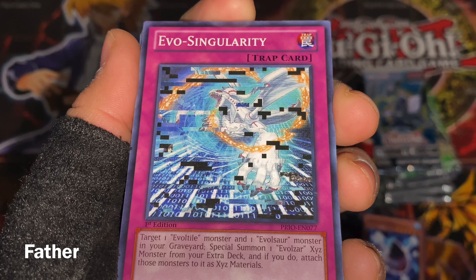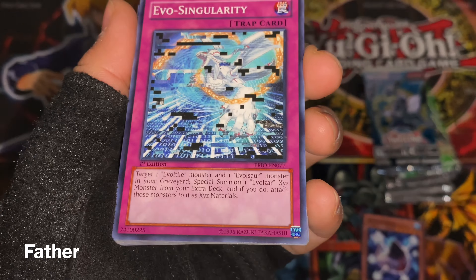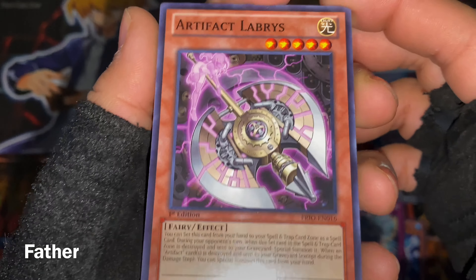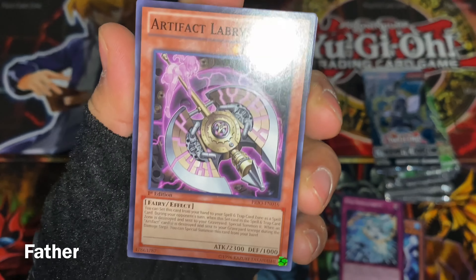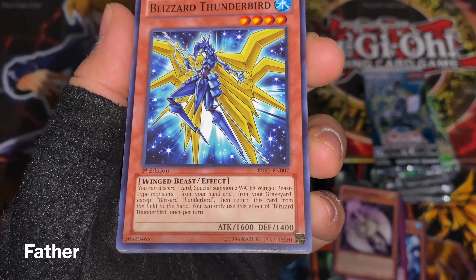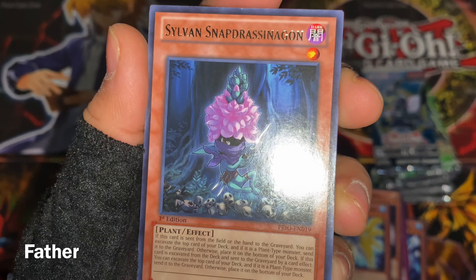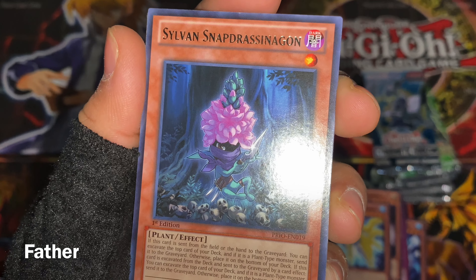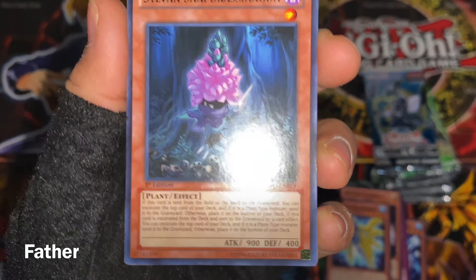Next is Evo-Singularity or Evolve Source — I'm not quite sure. That's a trap card. Next, I like this archetype — the Artifact cards, they're pretty cool. Then there's Blizzard Thunderbird — I've seen that one before. Next is Sylvan — Sylvan Snapdresser, I think — it's kind of hard to pronounce, but it's a Sylvan card.